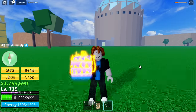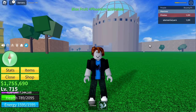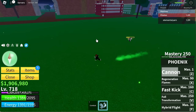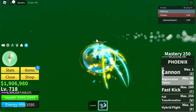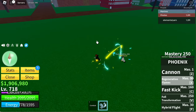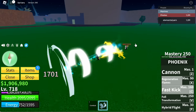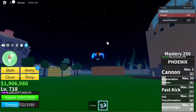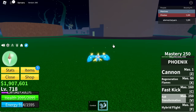We got the Phoenix Fruit. Z skill: Cannon. Next up is Regeneration Flames — this one cannot damage the enemy when not awakened. Next up is Fast Kick — no damage to the enemy. And Hybrid Flight — this one also cannot damage the enemy. But once awakened, it can damage the enemy. You need 18,500 fragments to awaken all the skills.